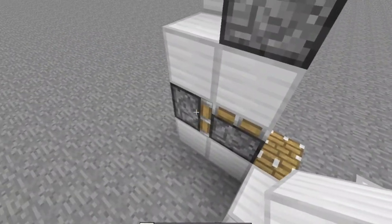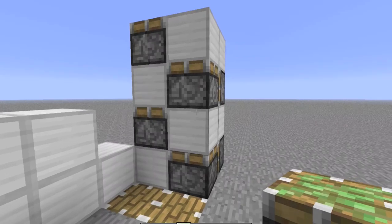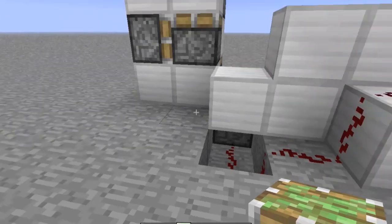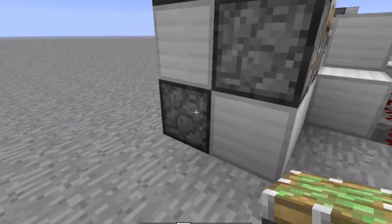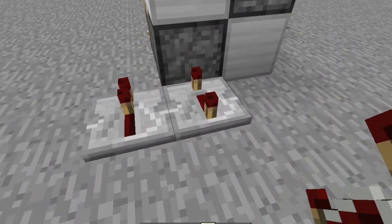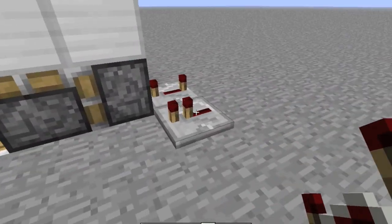It is very easy to make. That is what I am going to build. Like this. First you connect the redstone with this repeater, this piston. Place two pistons, click three times on this piston and don't click on this one.